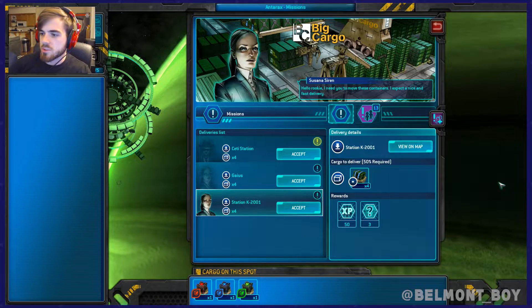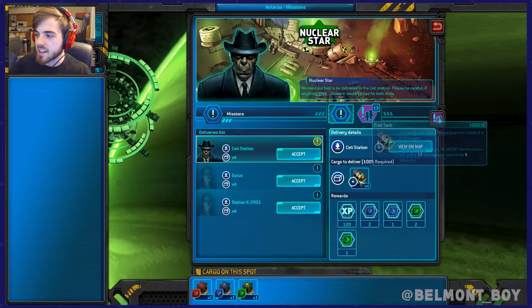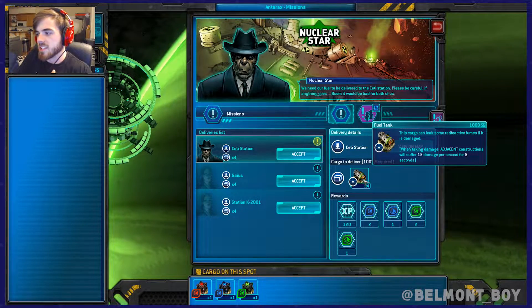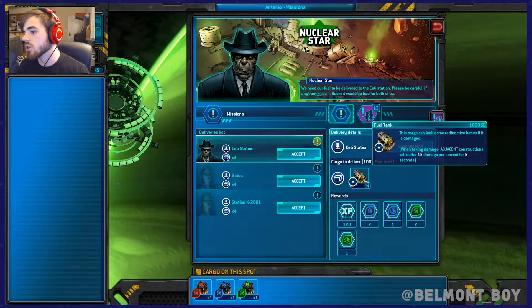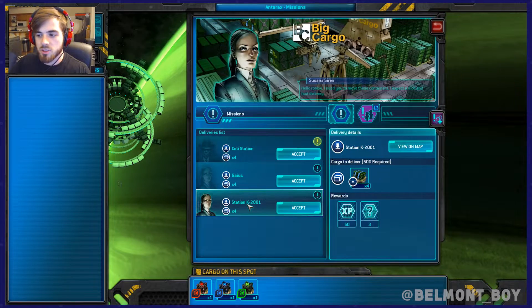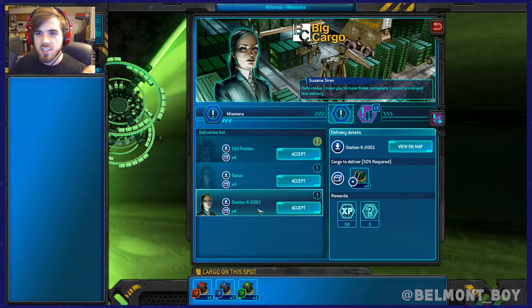If you watched the last episode, this really shady guy wants us to transport some very explosive fuel. When taking damage, adjacent constructions will suffer 15 damage — so basically if this stuff takes damage, any of my hexes around it are going to start taking damage too. So I'm going to jump over to Station K, which is actually on the route I'd need anyway, just to get some more credits.